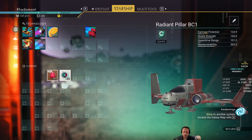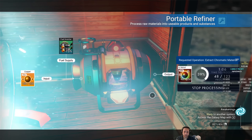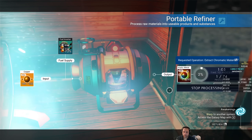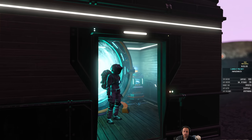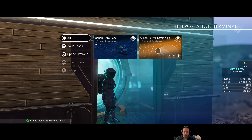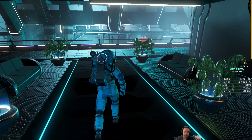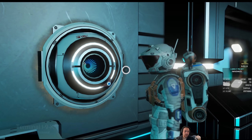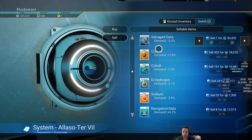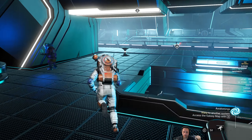I thought I sold these — maybe I didn't — which should allow me to jump. I'm bored already, so I'm eager to get the Awakening done. From this teleporter I can also go straight to the station. The advantage of doing that is I won't have to use my launch thrusters, because wherever you portal to, your ship just magically follows you around. Space magic.